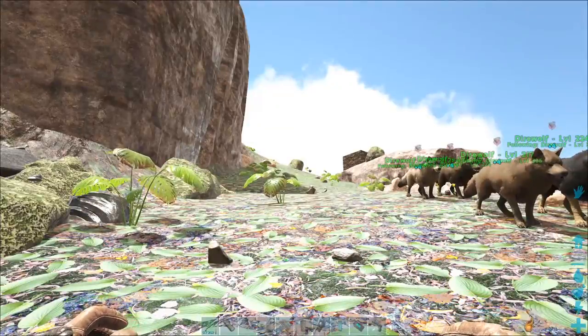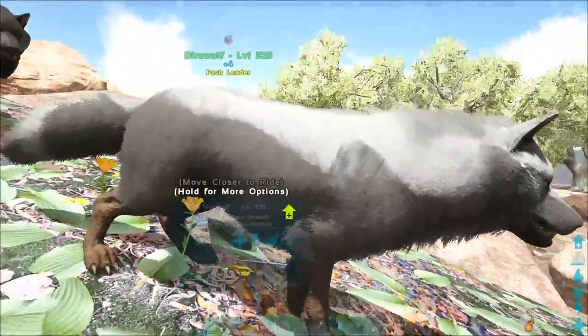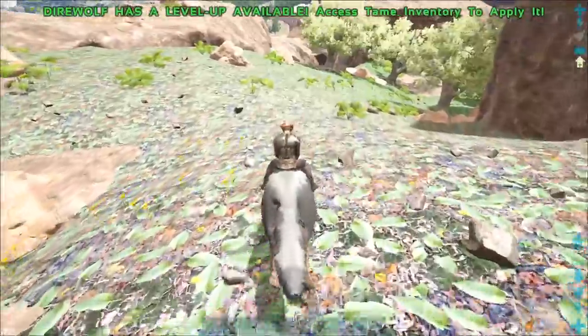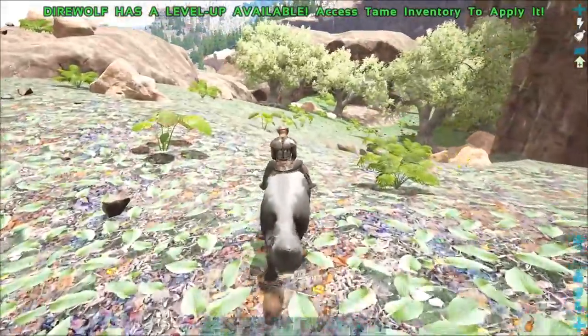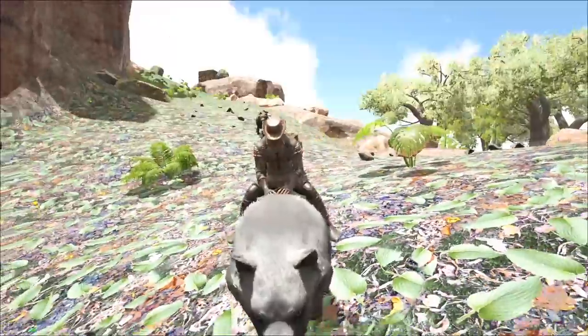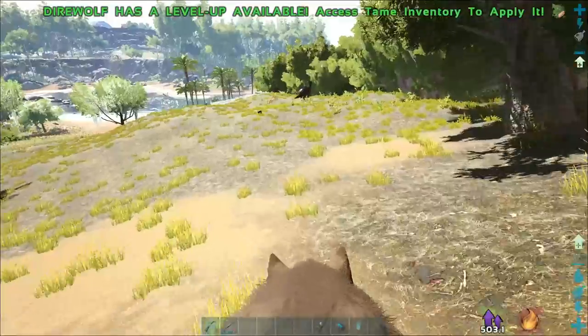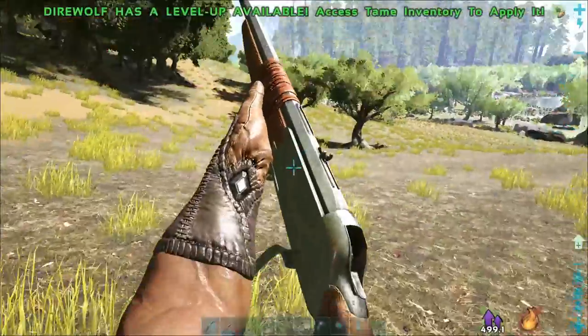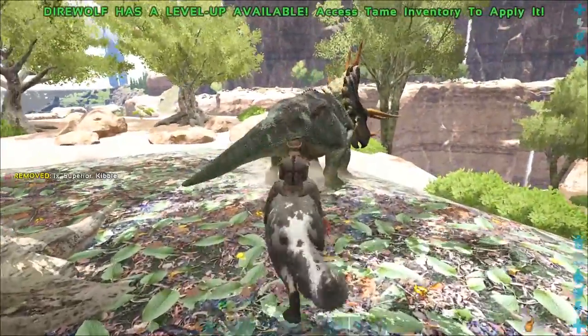Now for the neat facts I promised earlier. Direwolves can be ridden without a saddle and do not have a saddle to craft. They appear to have an innate damage reduction to help mitigate the lack of protection a saddle provides. You can use weapons or tools while riding a direwolf, and their primary attack is a standard bite.